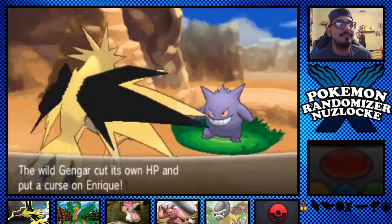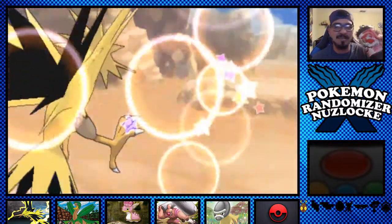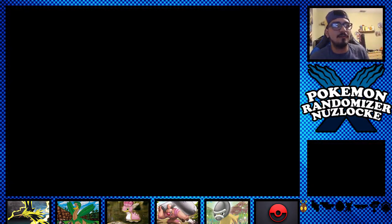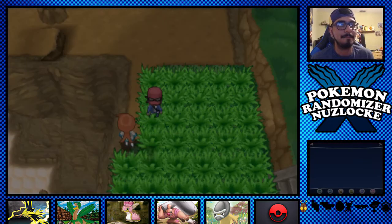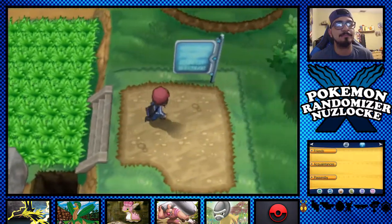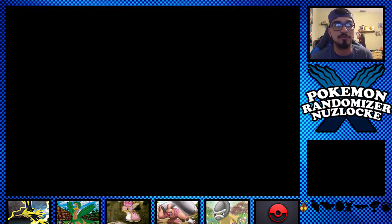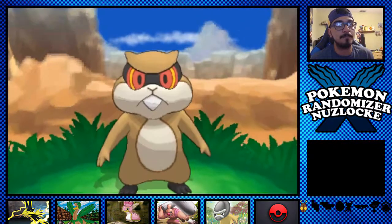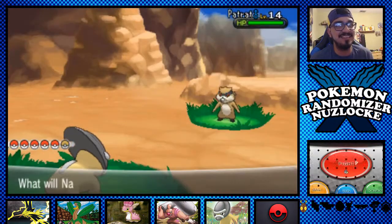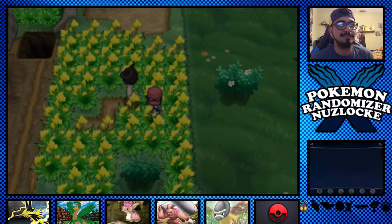And you're dead. I'd rather not have to deal with that terrible nature. It's also a Torkoal — I already have one in Light Platinum so I can't say I never used one. Also, we are seriously dodging trainers without even trying. I don't like normal types — it's just meh.